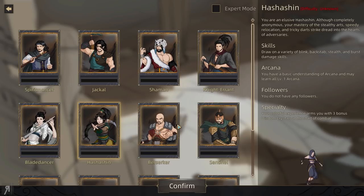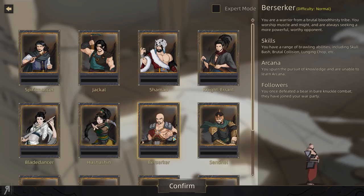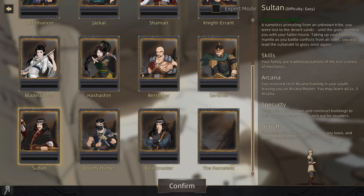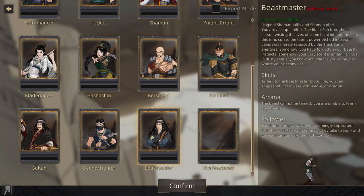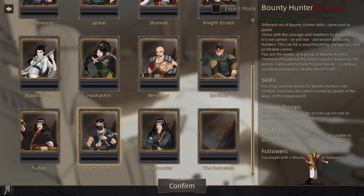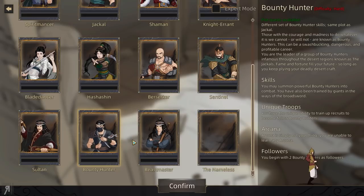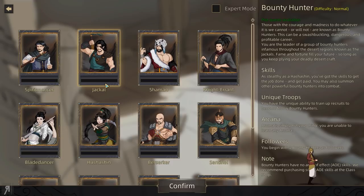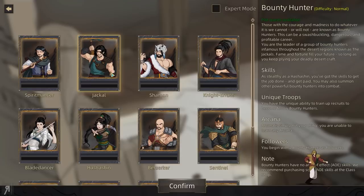Otherwise you have Blade Dancer, Hashishin, Berserker which seems pretty fun, Sentinel with several crossbowmen, and also Sultan — you begin with no trade permits for any town and enemy troops may invade you at any time. That sounds fun. And there's also Bounty Hunter down here. There's also the Jackal, which is kind of like a Bounty Hunter, but one is hard difficulty and one is normal.